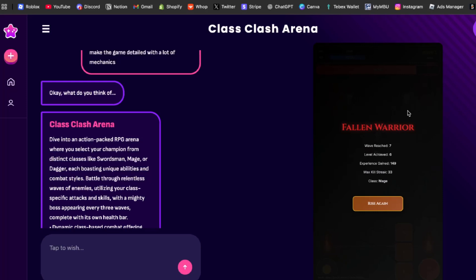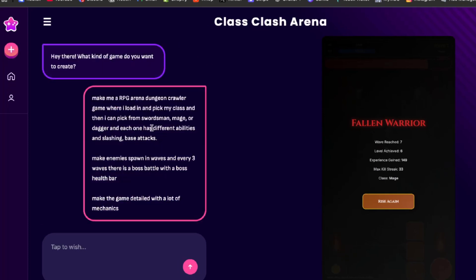As you can see, we even have a menu screen. It shows: fallen warrior, wave 7 reached, level reached, experience, max skills, and what class we were — which is actually crazy.